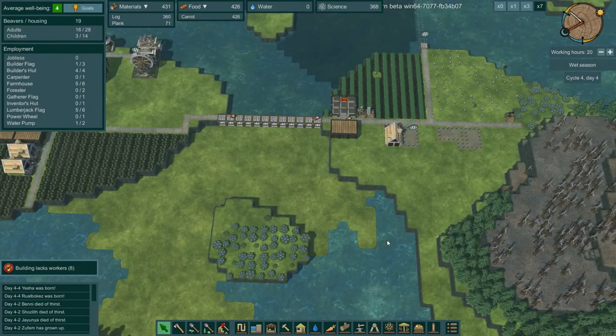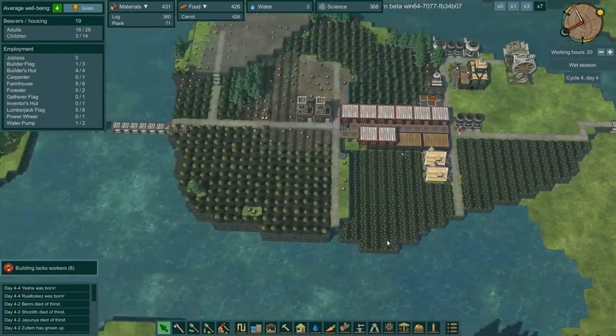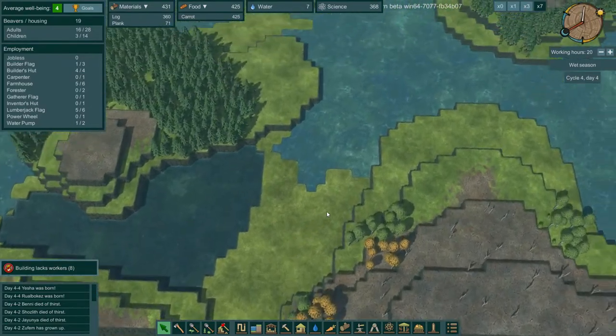So just damming it off isn't going to work - we're going to have to think of a different strategy here. At least damming off this back portion is not going to work. It might work if we get down here to that other point.